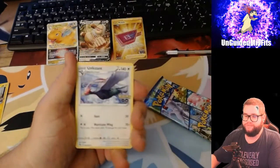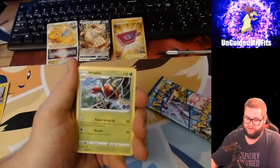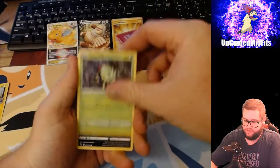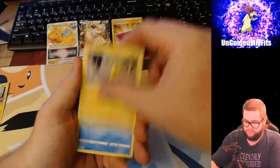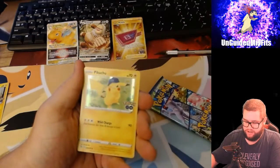Got a Fighting Energy, Unown, Blanche, Aerodactyl - that is heavy miscut - Spinarak, also heavy miscut, Alolan Rattata, Wimpod, Pikachu, Squirtle, Reverse Holo Glyscipod, and a Pikachu.